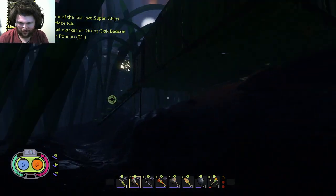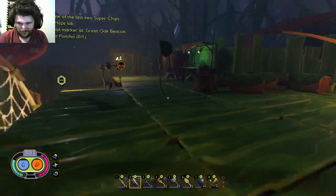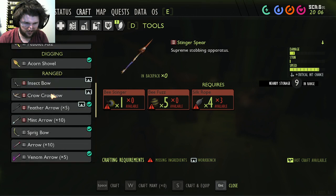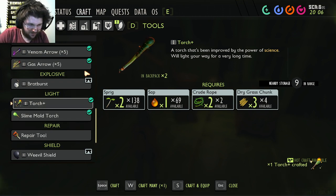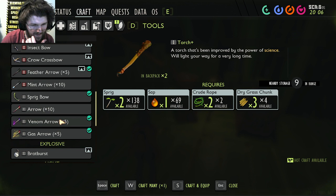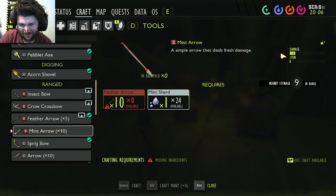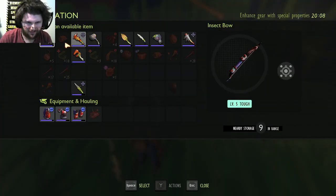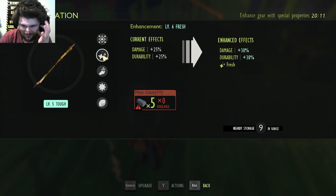Do I need a torch? I should probably get another torch. That's definitely close enough. Torch, torch, torch, torch — better torch. Alright, so we got a torch, we got a shield, we got some arrows. I finally figured out that you can go mint globs and stuff this way.